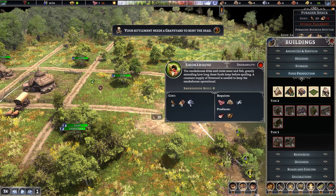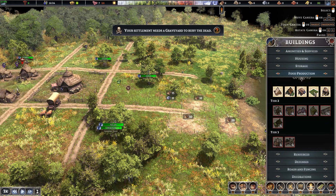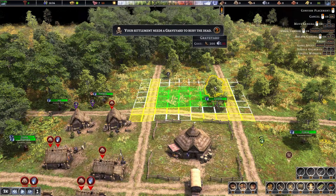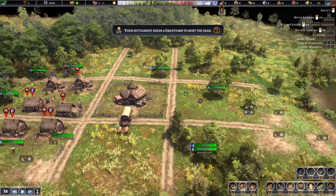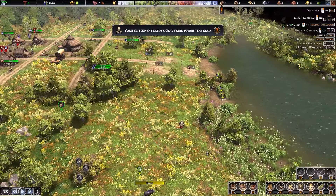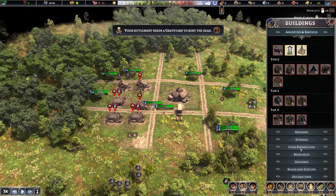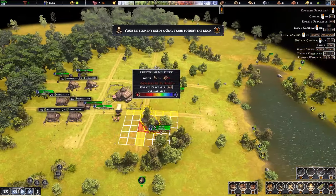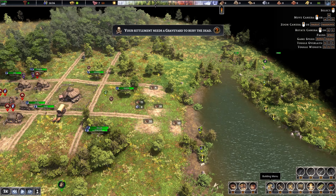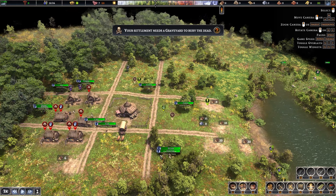I'm going to put down my hunting cabin right over here, a fishing shack over here, a forager right over here — I want my industry to be together. Then I'm going to get a smokehouse. The next thing we want is farms, but we're not going to go there yet. Let's build a cemetery — it's a little expensive but we need to get rid of this body before it starts getting people sick, because villagers will get sick if there are dead bodies laying around.